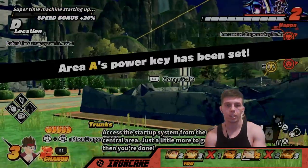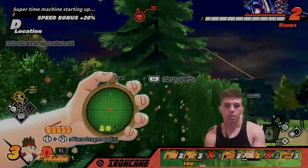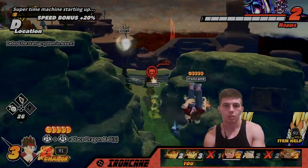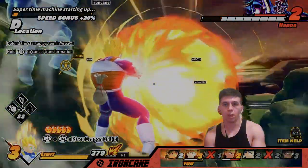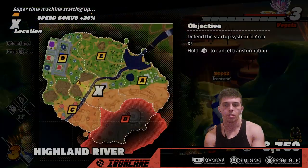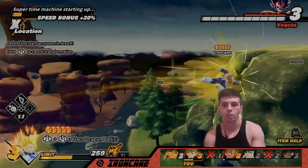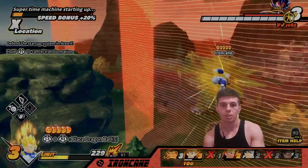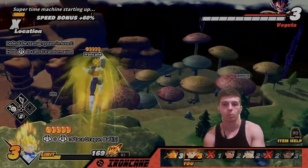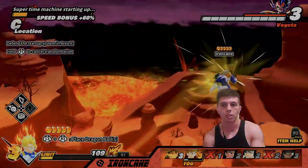Nappa does have a Dragon Ball — let's try to get it from him. Nappa! Battle Flash! Oh, he leveled up. He's doing area destruction as well. Oh my god, now my Dragon Change is pretty much wasted. I was tempted to get in, buy that soda really quick and leave, because I'm not gonna be able to get the ball from him now. My Dragon Change is pretty much gone.